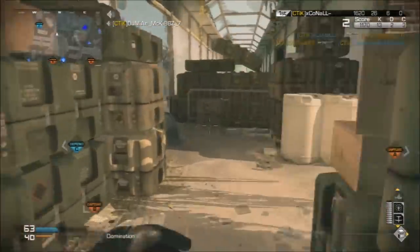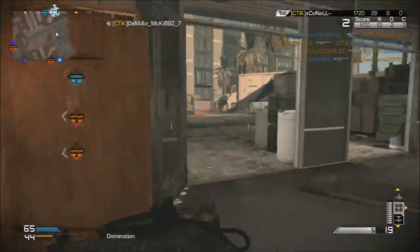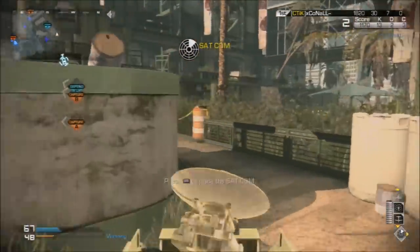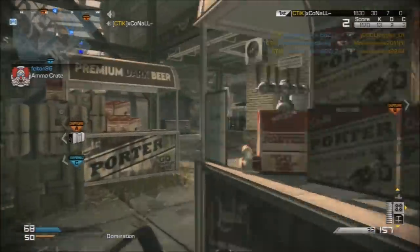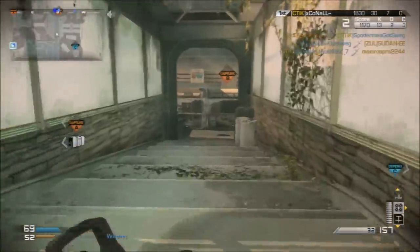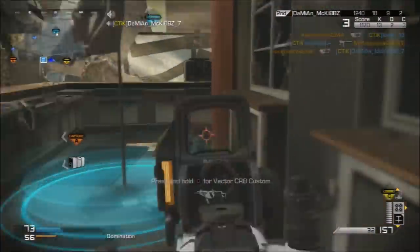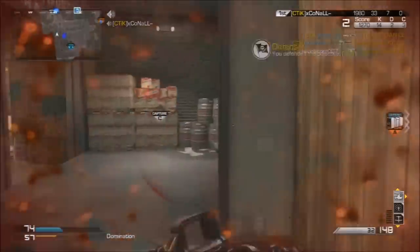If you get on that killstreak, you want to keep building it, because the moment you lay down and call in one of those killstreaks, you know some guy's going to come along and take you out. Anyway, let's talk about the gameplay a bit more. The FP6 — he only gets one kill, but it's such an inconsistent shotgun. One minute you'll be destroying people from 10, 12 yards, the next you're getting hit markers from three meters out. I just don't understand it, so it's always risky using that.